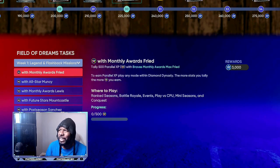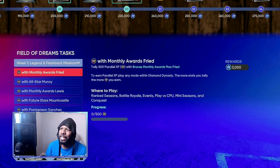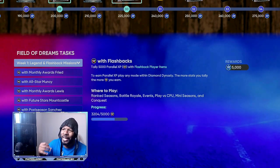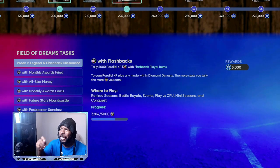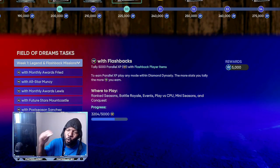I never put every player in there, but Mex Fried is a pitcher so it'll be super fast to knock him out. A couple of the other ones you'd knock out just by playing the game. Right here we have flashback player items — you can play mini seasons, play versus CPU, or knock out the Conquest, which will give you a lot of good packs.